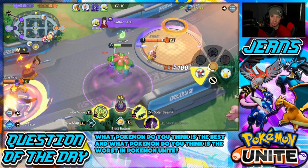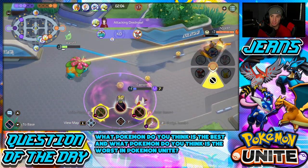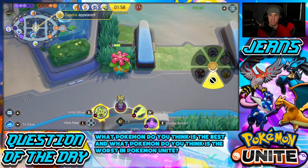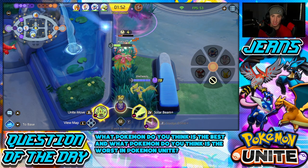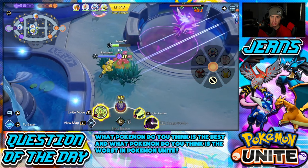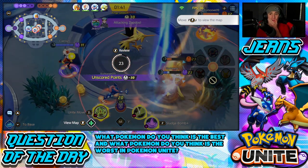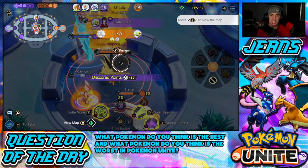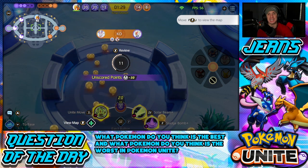I sniped him! Drop Sludge Bomb on you — you're dead and we could potentially melt this Drednaw but I don't think there's enough time. Talonflame is strong at level 15 — he just ulted, so he might not have his ult ready for Zapdos. Cinderace should be able to score some points here. I might go for points too — I can score 50. Nope, it's all coming at me. I'm dead aren't I? Eject Button out. I have my ult — I'll just toss this Sludge Bomb and take you out.